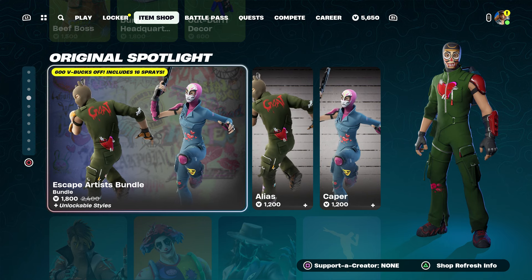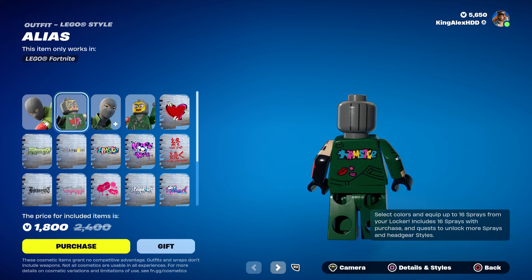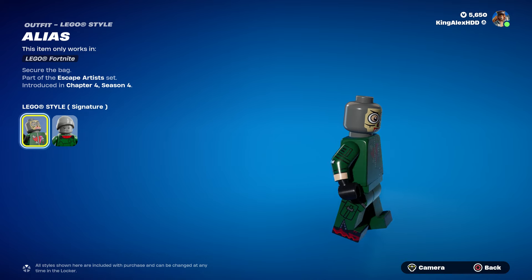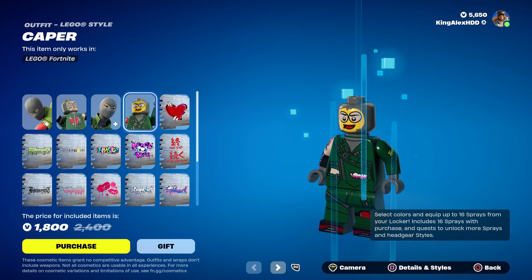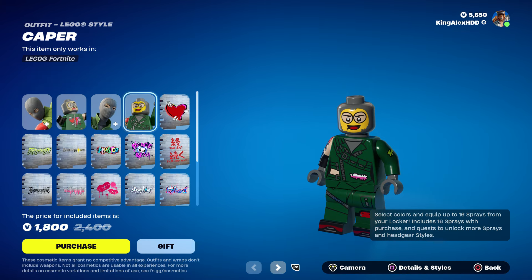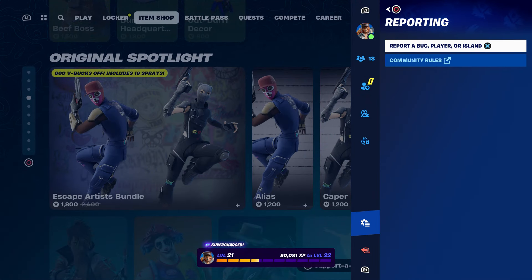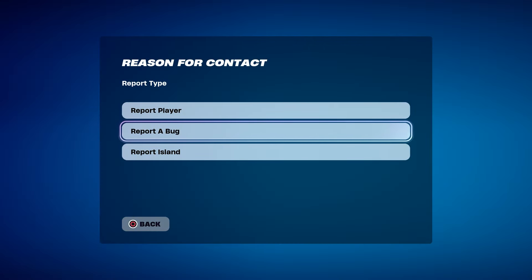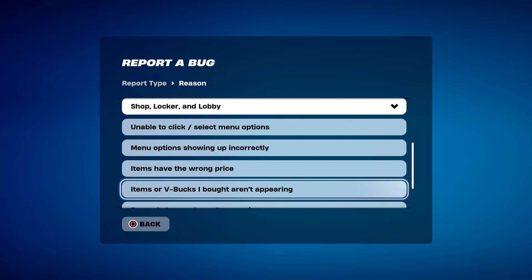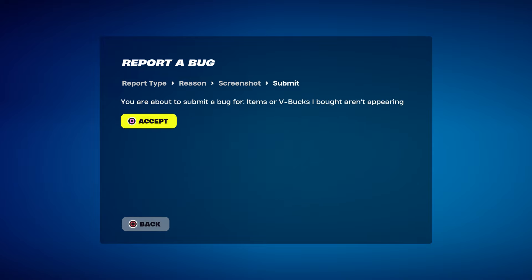By the way, you guys are gonna get the Lego style. I don't think you could customize the Lego style, but this is the first time we do see the skin having that. Then you're gonna press the pause menu, go to reporting, report bug. Go to where it says shop locker lobby, then go to where it says 'item or V-Bucks I bought aren't appearing,' click on continue, and then click on accept.